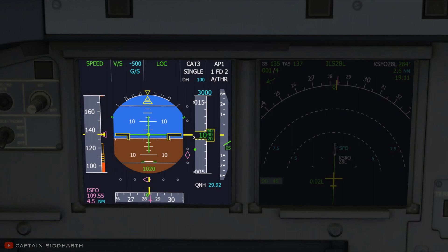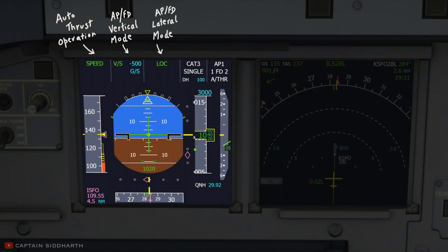The Flight Mode Annunciator, or FMA, located on the top of the PFDs, reflects the status of Auto Thrust operation, Autopilot, FD Vertical Modes, Autopilot FD Lateral Modes, and the approach capabilities.